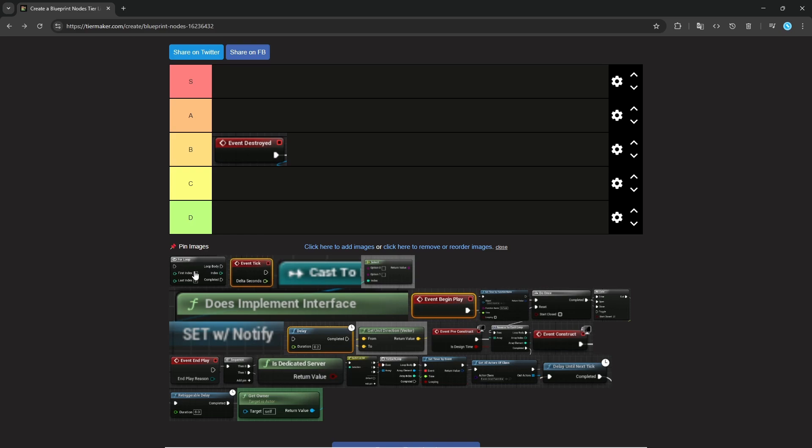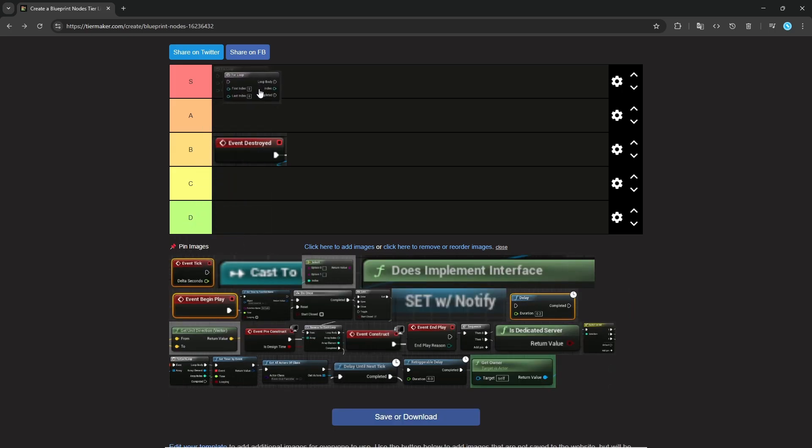For Loop. This one is kind of a classic. It's nice and performant. You don't have any for loop with break or for each loop where you have to pass in an array. It's simple — first and last index, and then you just loop through it. I find it kind of useful and nice, especially when prototyping and you just need to spawn something X amounts of times, or when you have a fixed amount that you need to do something. So honestly I would put this probably S tier or high A tier. Let's do S tier.